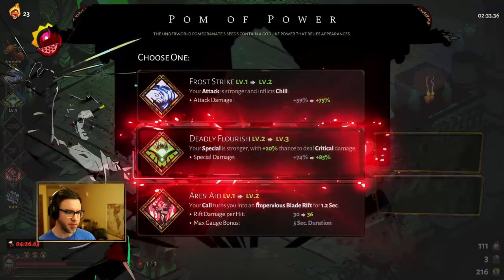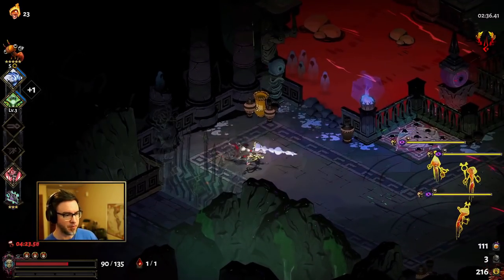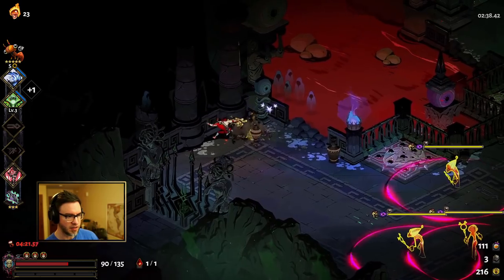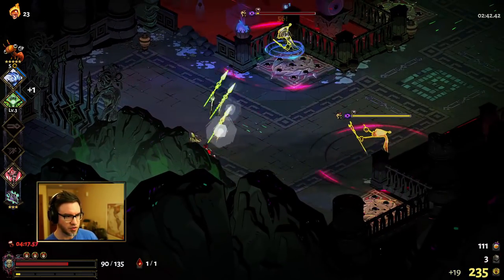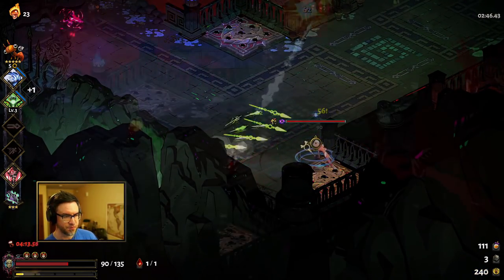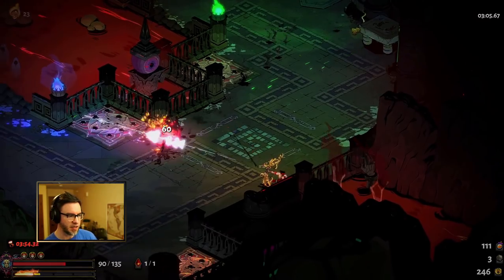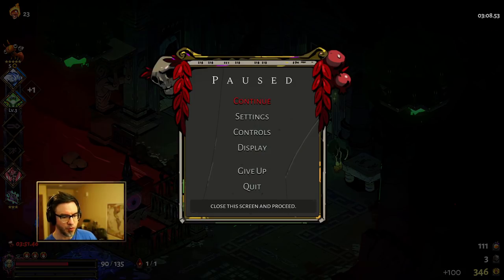We just want to keep pumping up the special — the special is our primary source of damage. Once again, gold is very flexible. If you're not really sure what to take, gold is usually a decent option. Nothing wrong with gold; it just provides a lot of healing and whatever you need. We have 346 gold here. The key is nice because it gives me a reroll in the future, but I actually want to grab the mid shop — this will give me another chance at a boon.